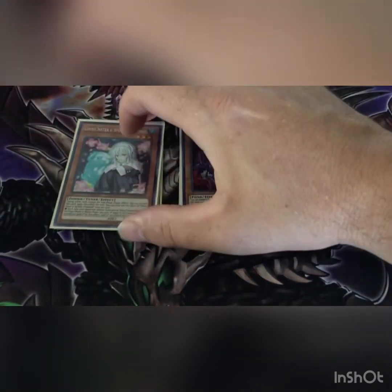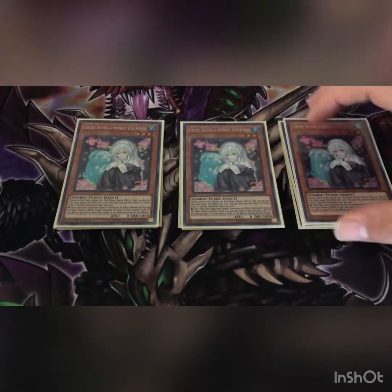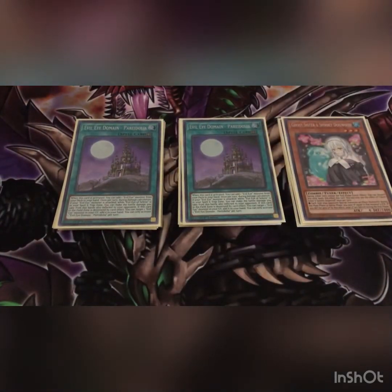The spice of the deck — I play three Ghost Sister and Spooky Dogwood. Basically this deck burns itself a lot; effects of the cards pop and it adds attack power to Serziel or any of the other monsters but burns you for 500, so we play Spooky Dogwood for that reason.